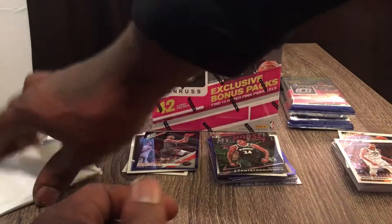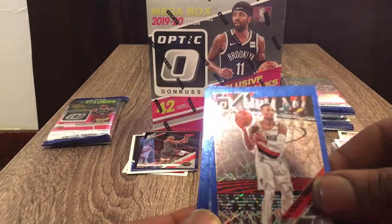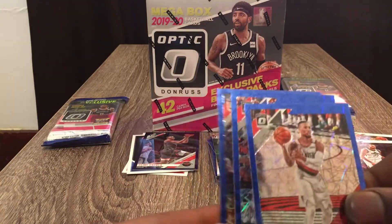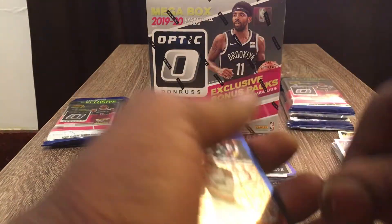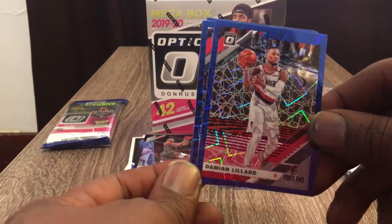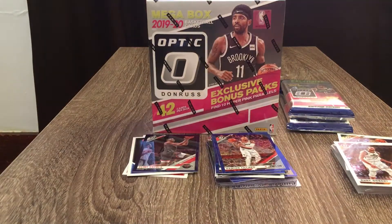Clint Capela — if you guys haven't known, he was traded to the Atlanta Hawks during the trade deadline. Then Josh Richardson, Devin Booker — and these are all our blue velocities out of that pack. Damian Lillard — that's a nice blue velocity. Some nice cards, I like all of them. Next pack.